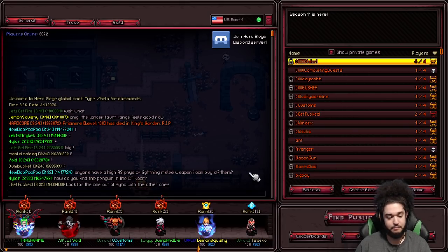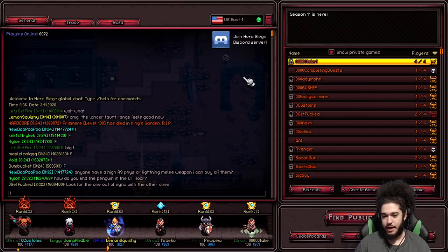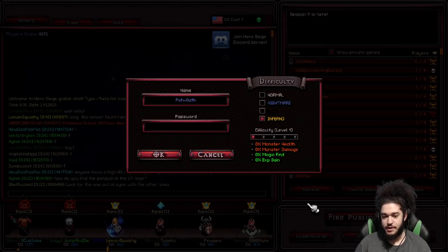So let me jump into the game. From here, you have a pretty much literal carbon copy of the Diablo 2 lobby and how it works. You can connect to your gateway, you can have four people in your group, and then you have your difficulties: normal, hell, and inferno, along with a difficulty slider.